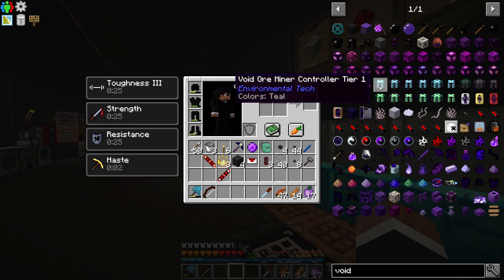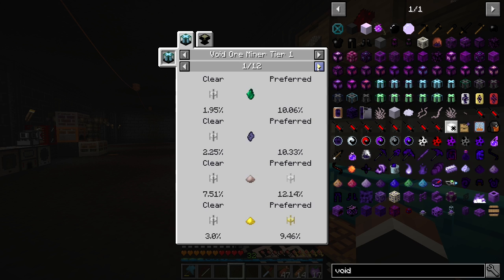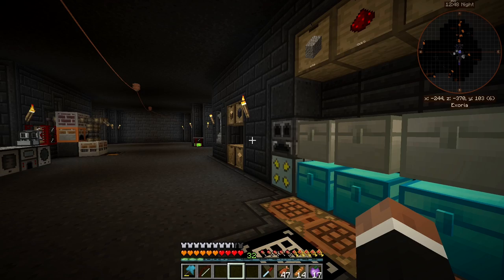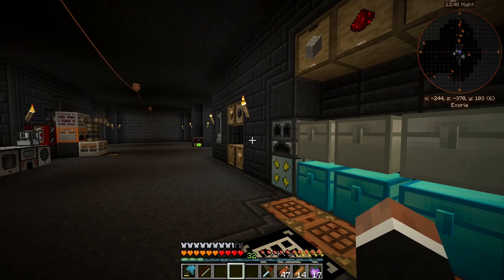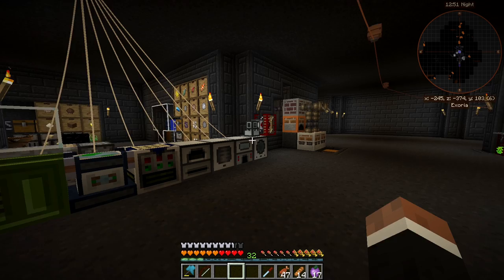A tier 1 void ore miner might yield diamond dust, and we can even use the sun laser lens to make that chance greater. So we can get more diamond dust from the void ore miner, then scale that power through diamond dust. I think I have power figured out for a good while now.